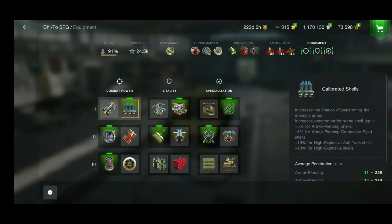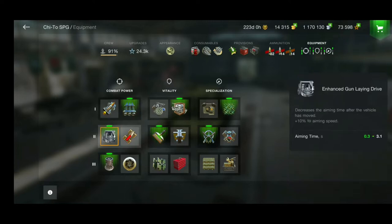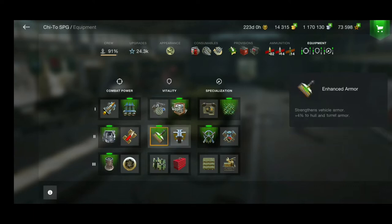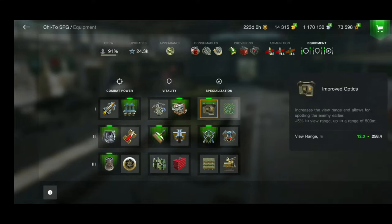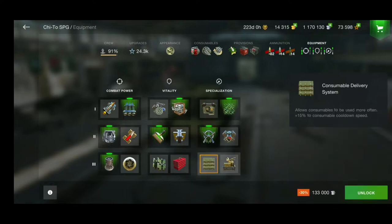I'm using calibrated shells — look at those penetrations on tier 6 and 7, they are great. I'm also using enhanced downline drive and vertical stabilizer. We have defense system, enhanced armor because the frontal armor is great, toolbox, and camouflage net. You can also use optics — it depends. I might switch it. There's also improved control and consumable delivery system, which really depends on your playstyle.